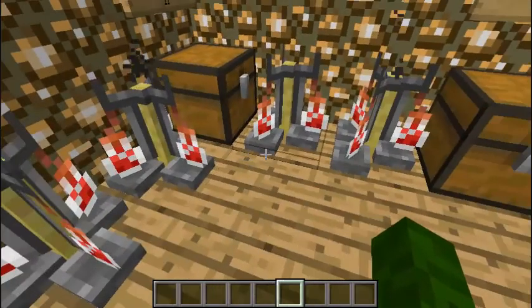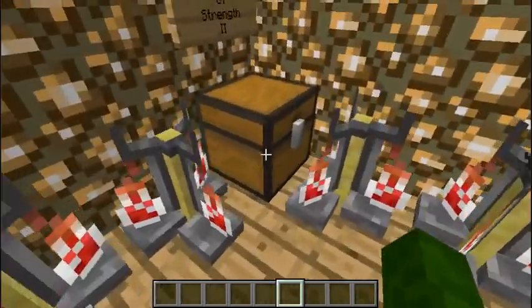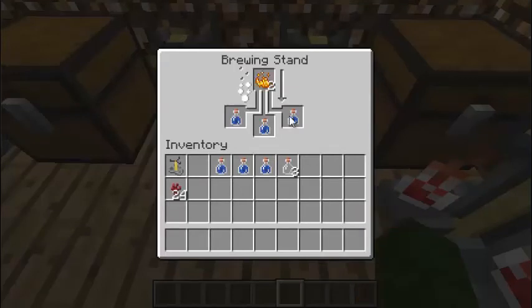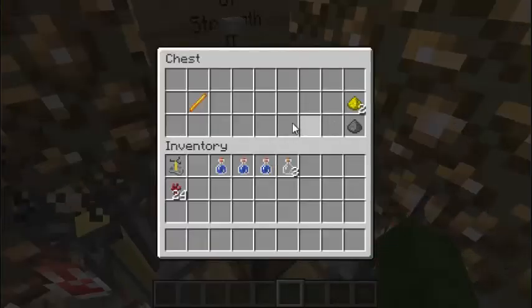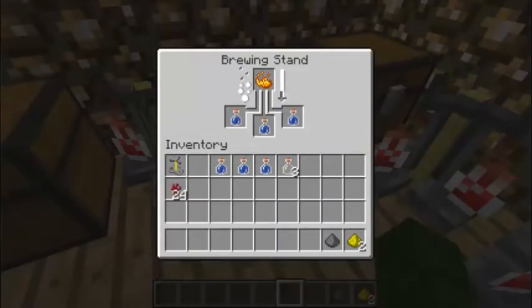Moving on to Potion of Strength 2 — you just get these blaze powders and throw them in there. Then you get glowstone dust, and of course gunpowder is to turn it into splash potions. Then you just wait for them to cook. Just to let you guys know, there are 17 potions in here, I already got them all set up, with the evil ones upstairs, which might be a two-parter or just a 15 to 20 minute episode.